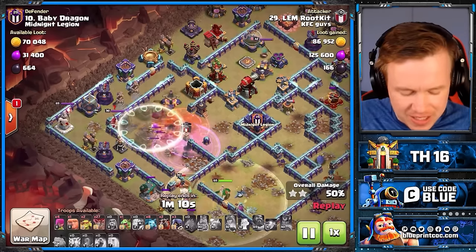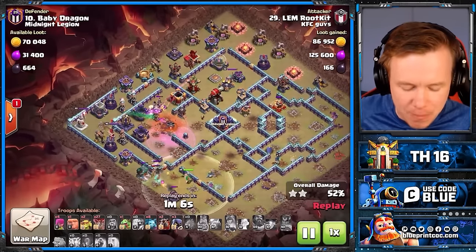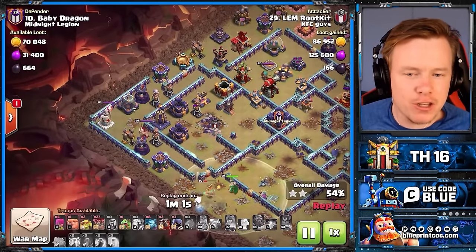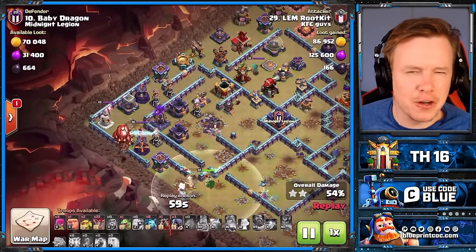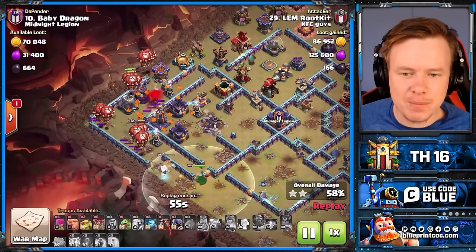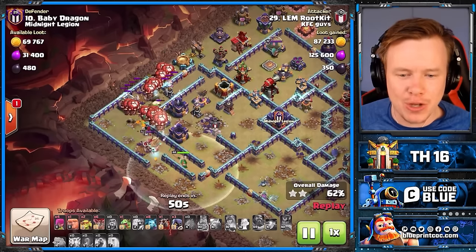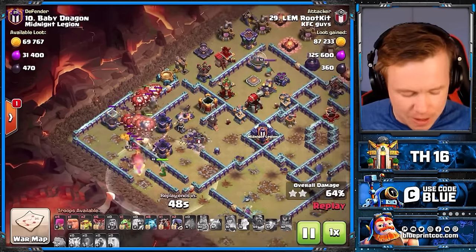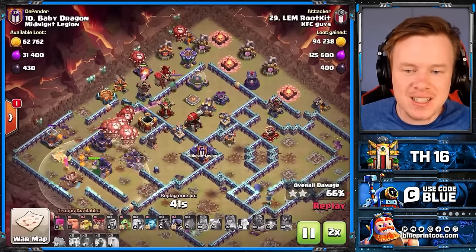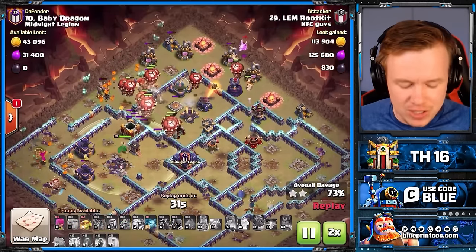Beautifully done. Look at this — there's not a lot of base left at all. There's one scatter comp and a monolith. We're going to come in with the Lalo. In reality you probably could clear up this base with a lot of different troops, but the Lalo makes sense — it's quite quick and doesn't need the warden ability as much. We get the warden aura for the balloons on the bottom side, and it's a two-star through. Just insane what you can do, and this is something you can look out for on diamond bases yourself.